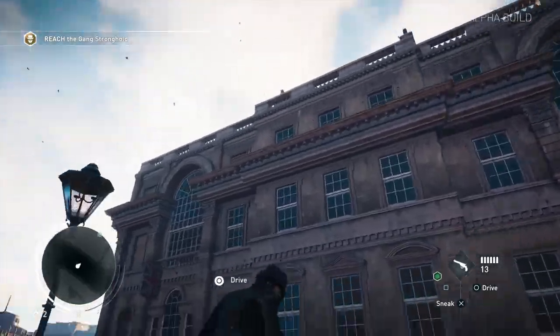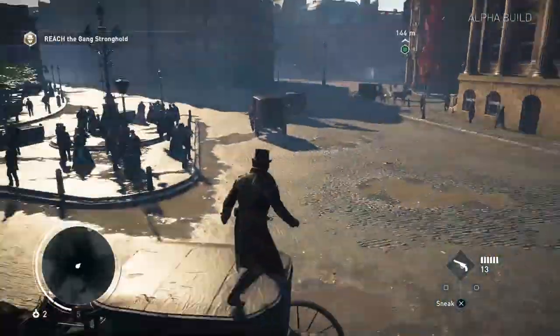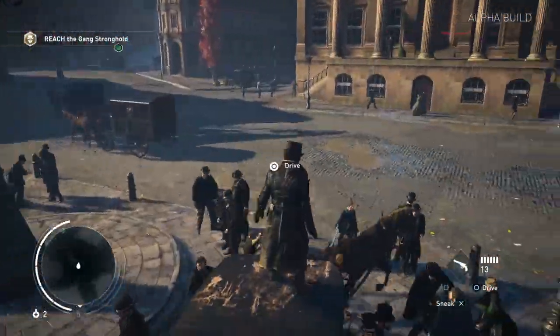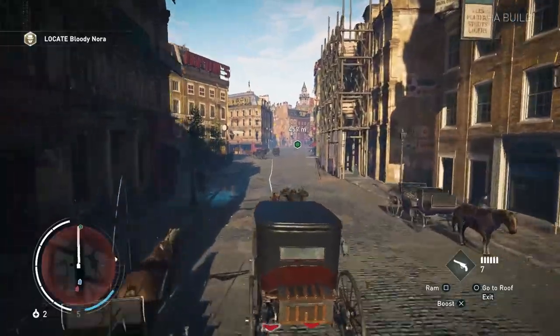Unfortunately, you cannot grappling hook from the roof of a moving buggy onto a nearby building. When you get on the roof, the horse will just keep going at the same speed that you left him at and go whatever direction he wants.